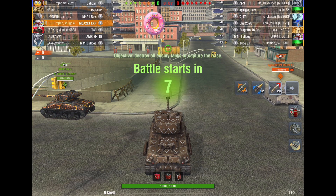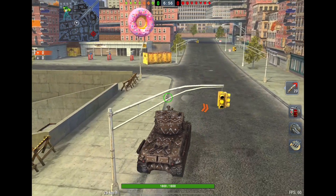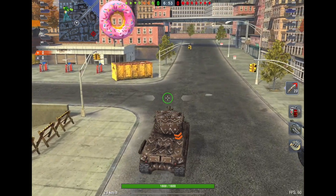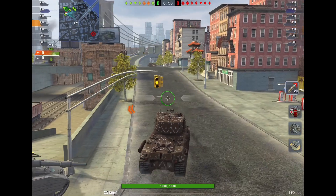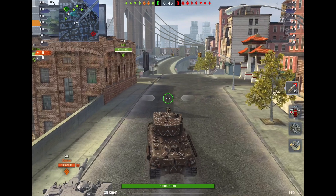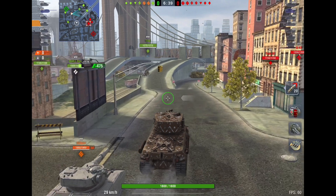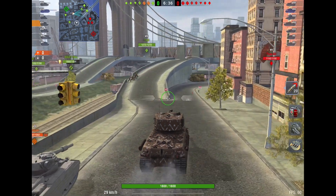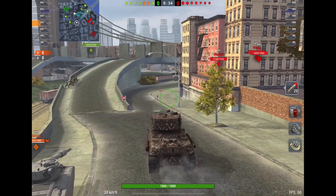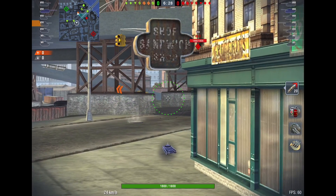My buddy is in the Caliban. They have a Jag Tiger 8.8, 252 Progetto — they've got some good tanks. We have an M4 Rev, if I'm not mistaken. I was tempted to head over there, but I see the rest of my team going this way, so I'm going to head over here too. Our T49 is doing a quick spotting run, which is always helpful. I admit I don't start off this game great — let's see what happens.